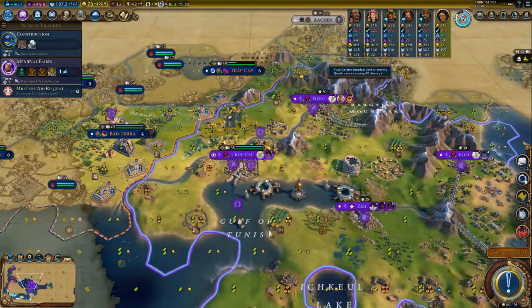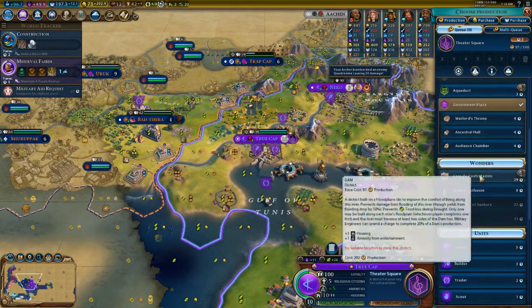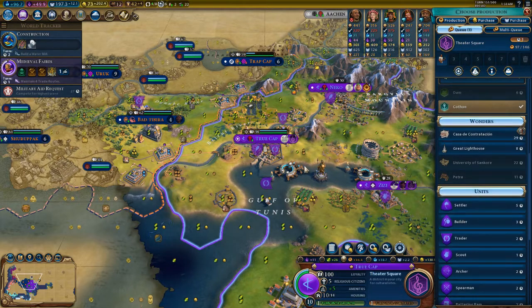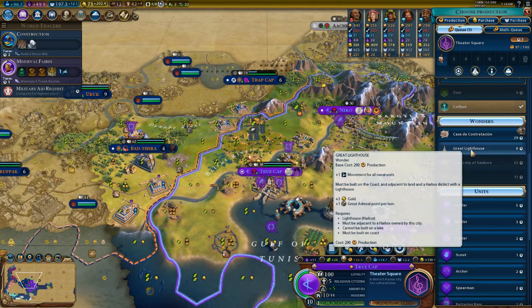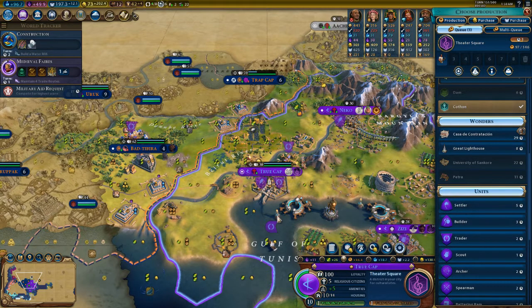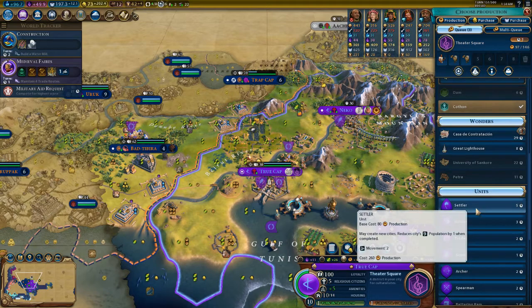We'll also need builders again. After this, a quick builder — and we could get a great lighthouse, but what does it give me? Gold and movement? Who cares, the great lighthouse is terrible. And then a trader, another trader, and then a bunch of settlers.